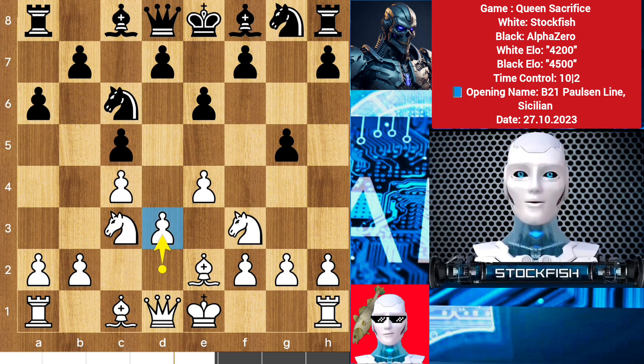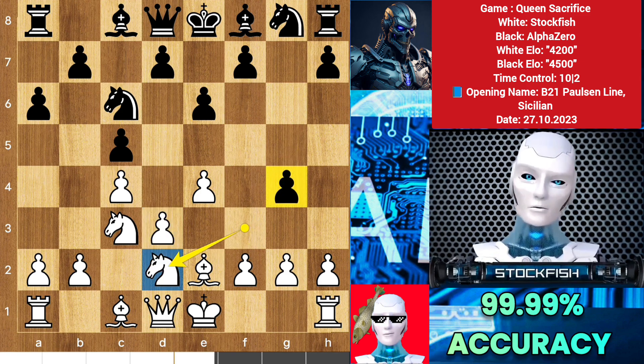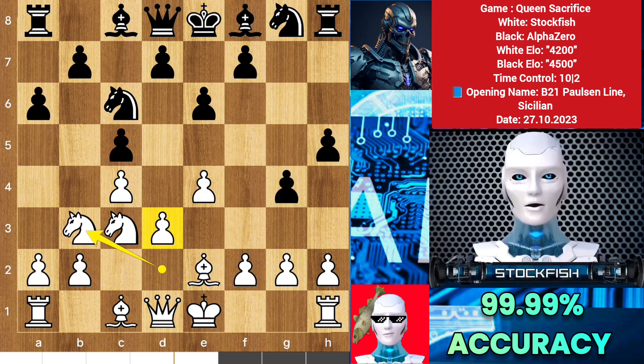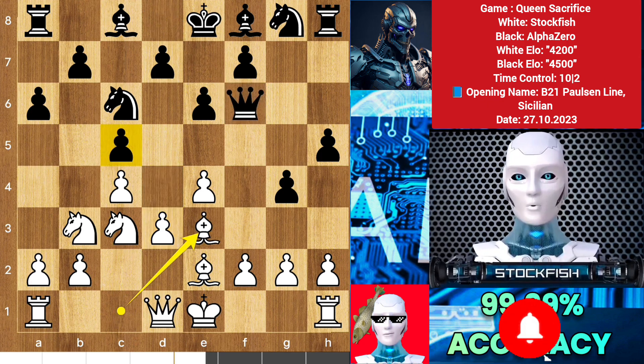I responded with d3. Alpha pushed his pawn to g4, knight d2 targeting on this pawn, we have h5, knight b3 threatening to push the d pawn. So queen arrives on f6, bishop e3, targeting this pawn with two pieces.